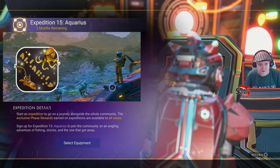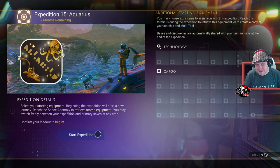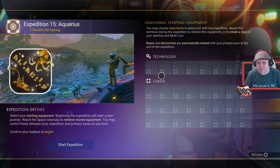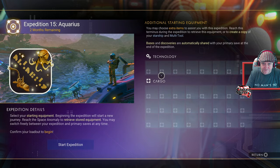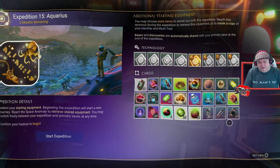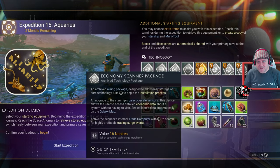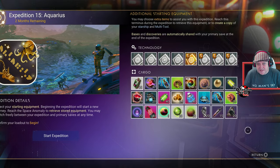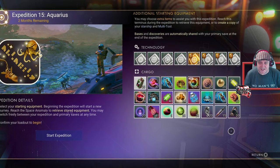Let's jump over to the console and see if it's available. I'm taking some warp engines like the Idiom Drive, a couple of scanner modules, aqua jets, economy scanner, conflict scanner, and a couple of baits - plus a few things to boost my reputation with different races just in case that's relevant to catching fish.